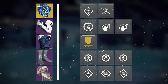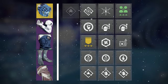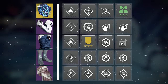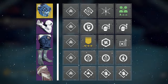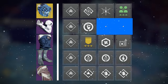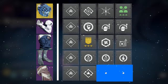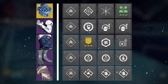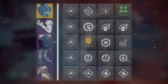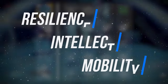We'll round out this core mod setup with Hands-On on the helmet for bonus super energy on melee final blows, Powerful Friends on the helmet, Resists and Reserves on the chest, and stat mods on all five pieces wherever applicable. This suite of mods is what will have you throwing grenades and supers every 5 and 25 seconds respectively, thanks to grenade energy from Impact Induction, Absolution, Innervation, Distribution, and Bomber, and super energy from Hands-On and Dynamo. Couple all of this with stat prioritizations of Resilience, Intellect, and Mobility, and you'll be borderline unstoppable.